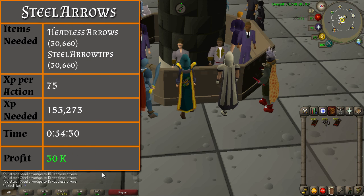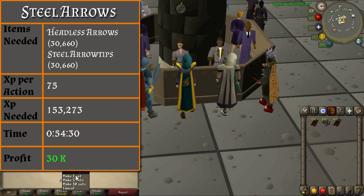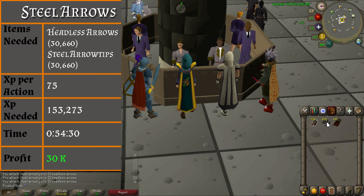From level 30 to 55, you will be making steel arrows. You will need 30,660 headless arrows and steel arrow tips. There will be no need to make headless arrows this time as you can simply buy them. You will be getting 75 experience per action, which will complete level 55 within an hour. You should profit 30k from this method.